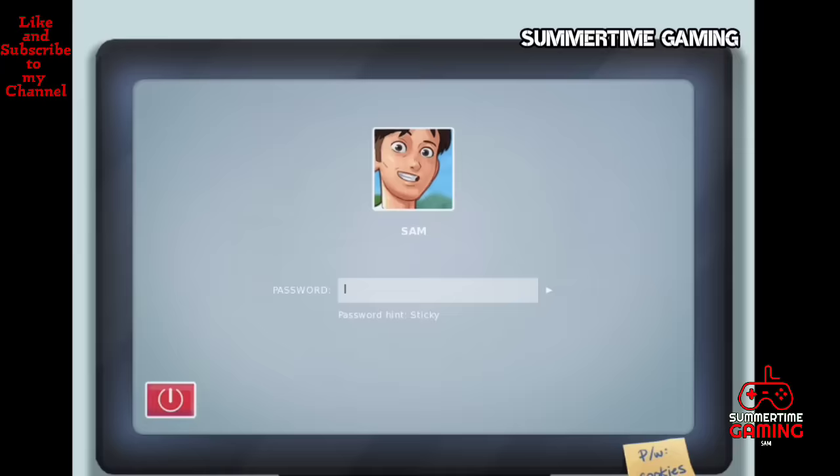We buy the necklace and go back. In the afternoon we go to Jenny's bedroom and give her the surprise necklace. She will give us a reward at night and says to come to her room in the evening. In the evening we go back to Jenny's room and ask for the Girlfriend Experience.